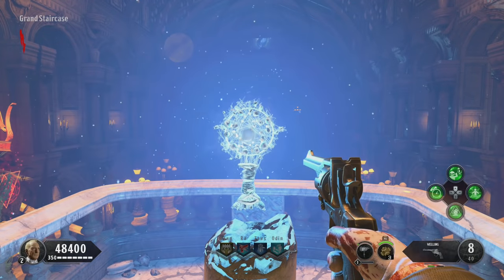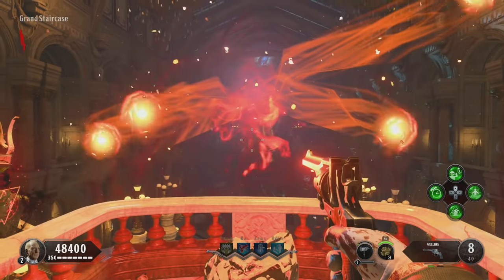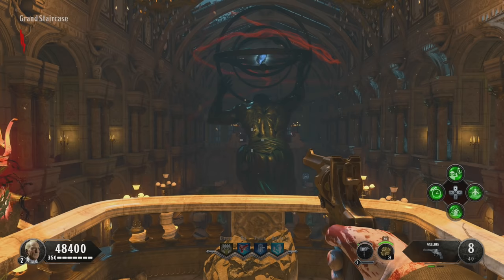To begin with, you need the Sentinel Artifact, just like you do in pretty much any of your games on this map. It's located opposite the spawn. Run through the corridors by the doors, hold square on the artifact, and Bob's your uncle, you're ready to go.